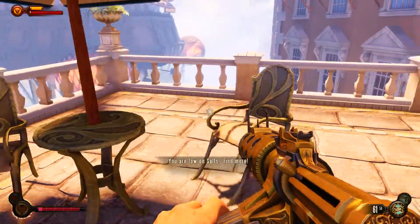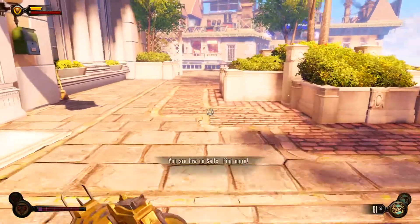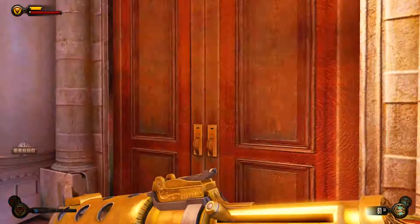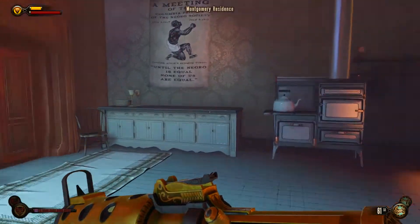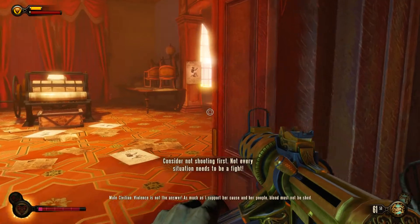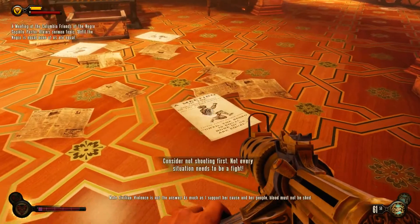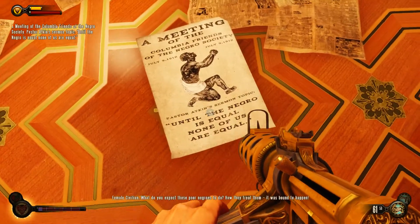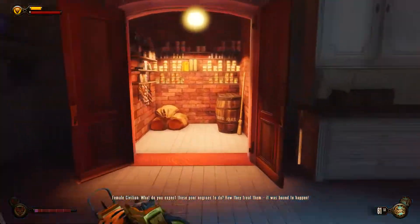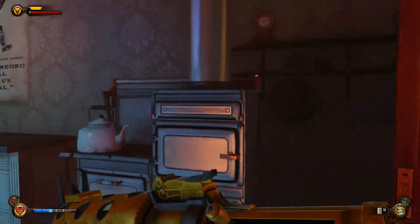I accidentally ate something and it's destroying my salt — just like the cigarette thing in normal Bioshock, eating this, eating that. Montgomery residence — wow! A meeting: Columbia Friends of the Negro Society. Let's get back up there.